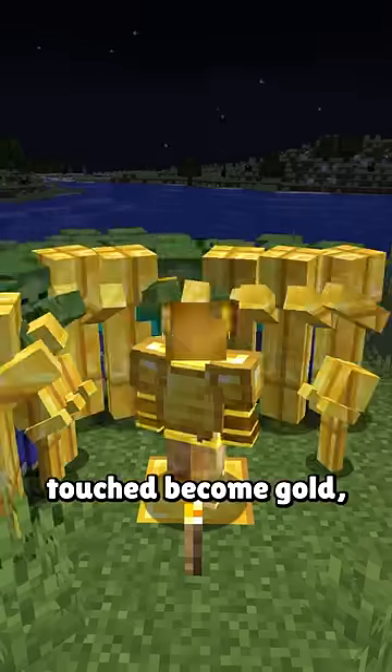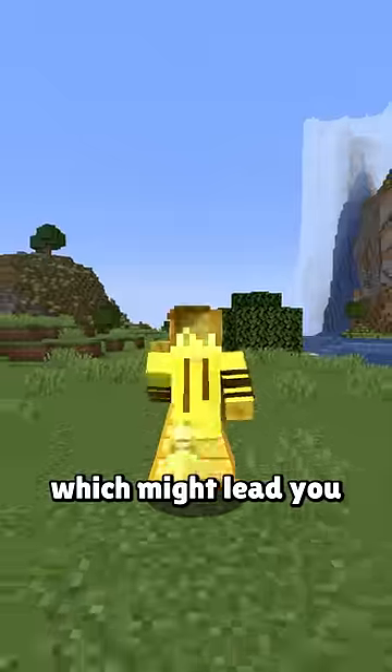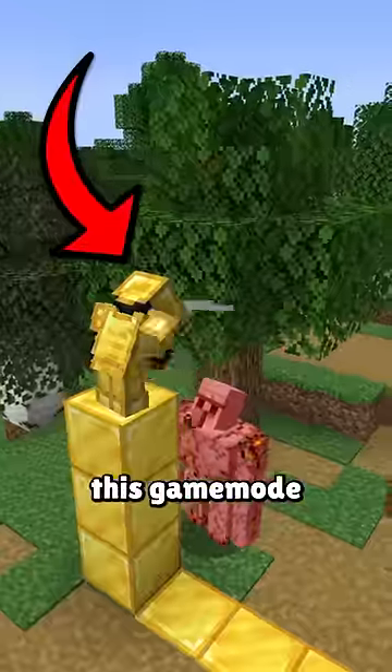Not only does any block or mob you touch become gold, but also anything the player might pick up as well as anything held in the player's hand. Which might lead you to think that this mode is impossible, but there's exactly one way to beat this game mode.